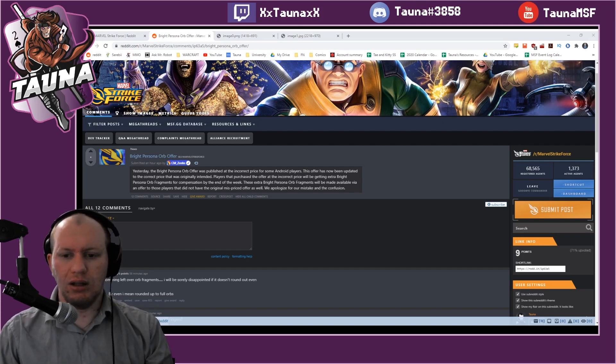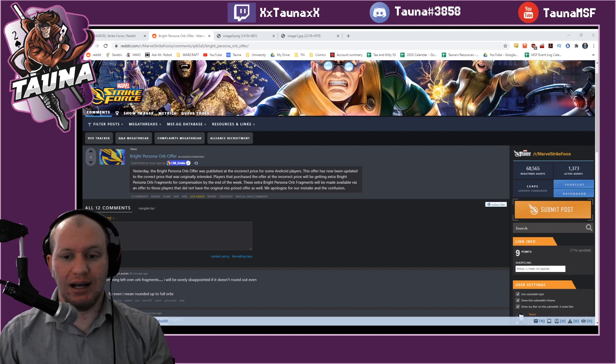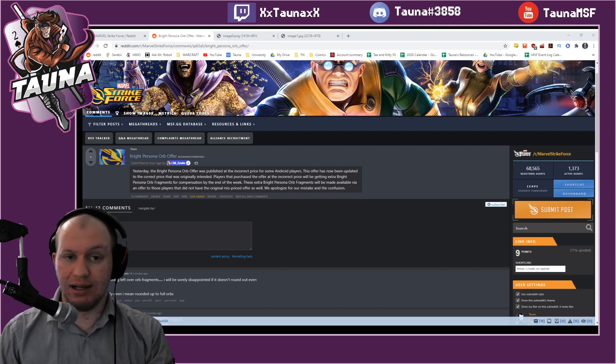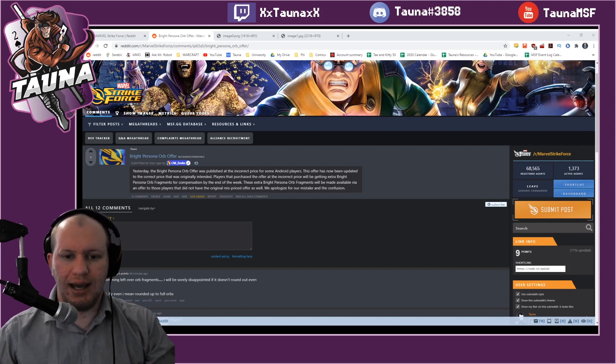We've got a whole lot of red star orbs — 30 red star orbs here. I'm going to obviously get some tier 4s. I've got some tier 5s, almost two tier 5s ready to go, and we're almost at our first tier 6. I would love to get a 6 red star on Electro. So let's open some orbs and see how we go.